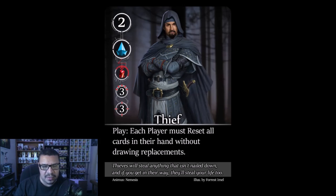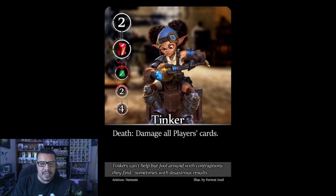The Thief: play ability — each player must reset all cards in their hand without drawing replacements. She comes into play, wipes your entire hand, and your turn begins with no cards. You'll draw back to normal at end of turn, but you effectively lose one full turn of hand plays. The 'without drawing replacements' clarification was added because players kept getting confused. The timing of this effect may or may not hurt you depending on the game state.